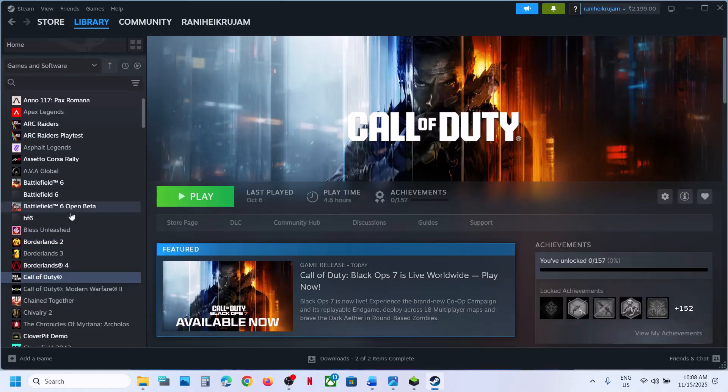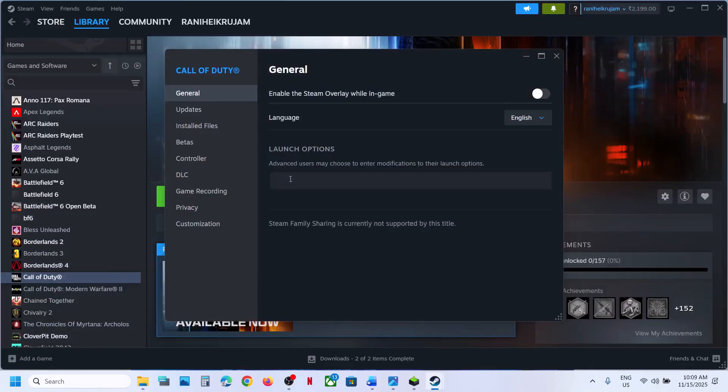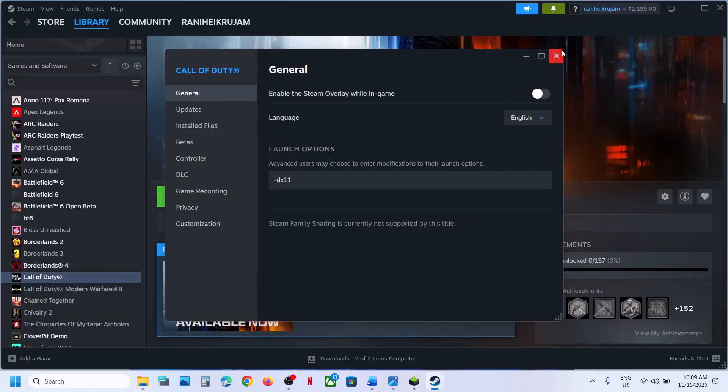The next step is to try these in launch options. Make a right-click on the game, select properties. In the launch option you can type in -dx11. Now you can launch the game and then check.